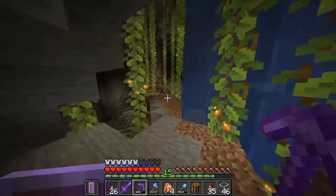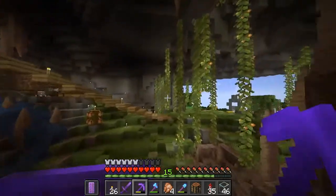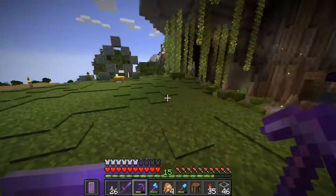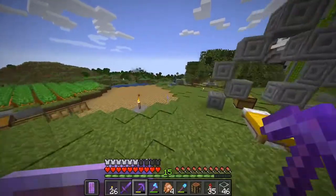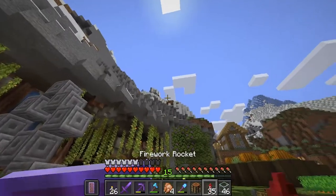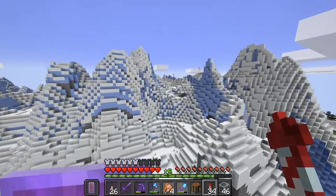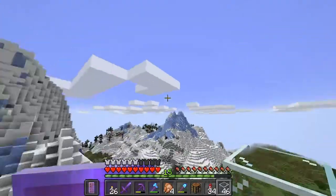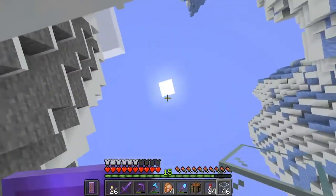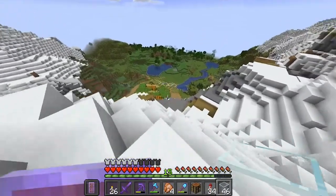I'm making a bunch of sand because I kind of want a little ham with all of the moss here. But the reason I'm making some glass is because I want to put a layer up over here — probably above the mountains, right below the clouds — because I want to stop it from snowing right here.